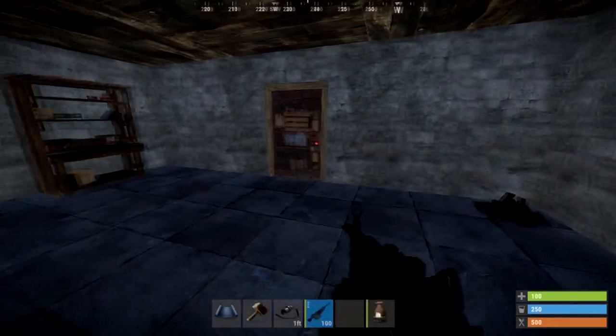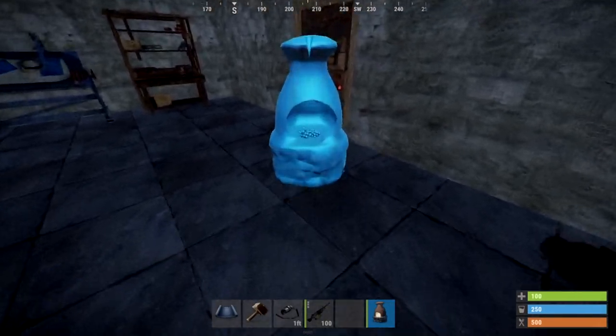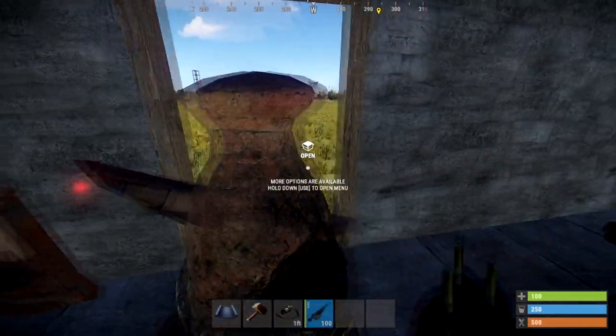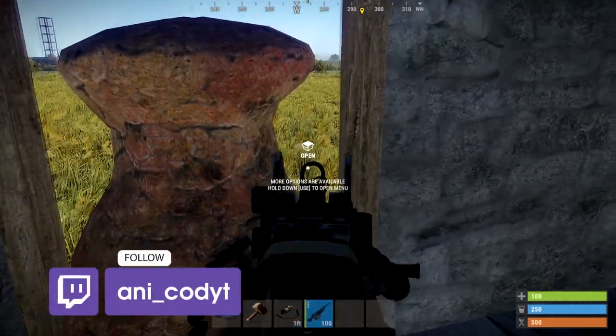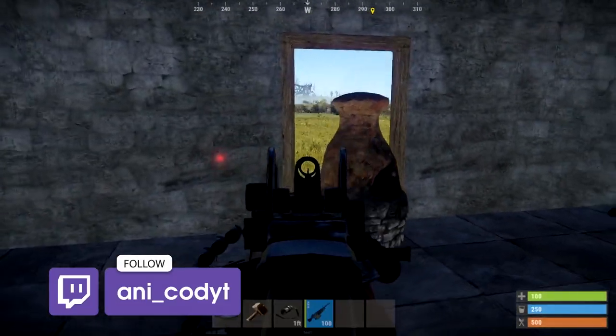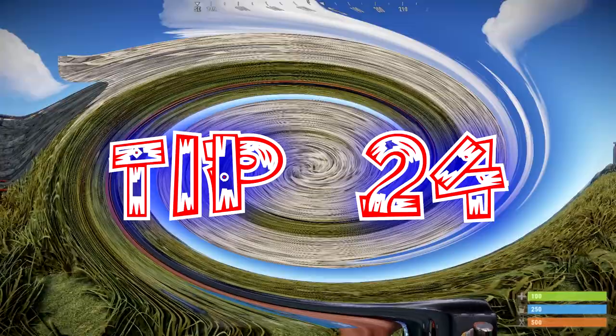In the middle of a raid, it is possible to barricade the door when they blow it off. Don't be scared to get something out and place it down when the door gets blown off. It will slow them down a little bit more, give time for counter-raiders to come if you're unable to defend yourself, and that could be the difference between fighting them off or losing your base.